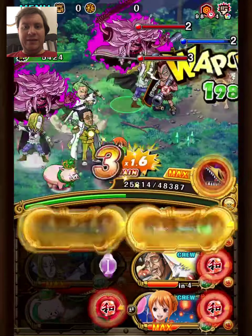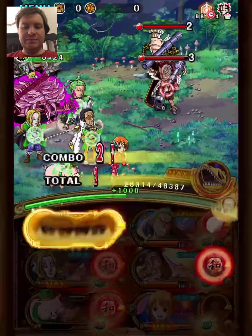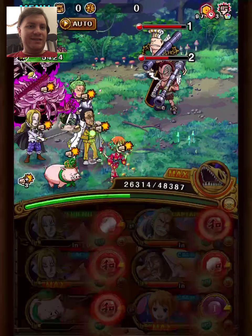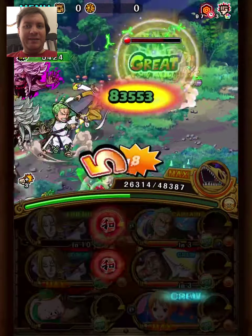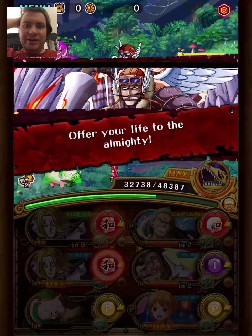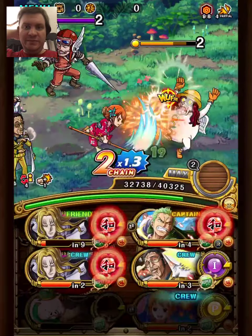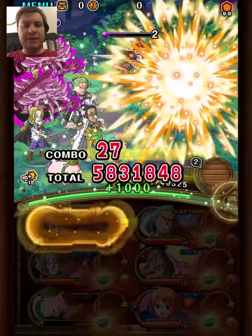We can set up so we get one orbs for all units here. Now we start using Hawkins' special. If you don't remember what Hawkins does, he's like a mini version of W2 Katakuri — he does a bit less damage but it's over three turns, and you need to take a lot less damage to reach max potential. I think it's a better special than W2 Katakuri in general, since as you can see we can abuse the fact it's three turns and easily beat this stage.